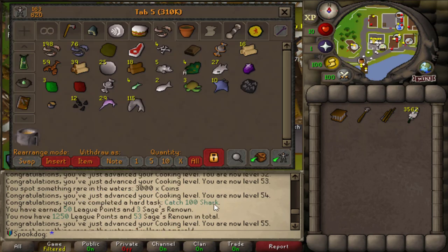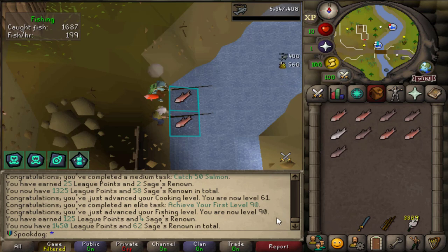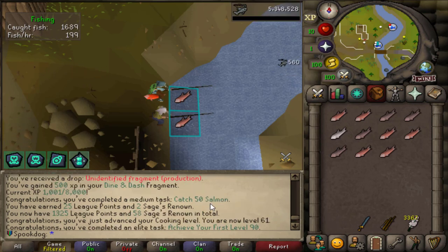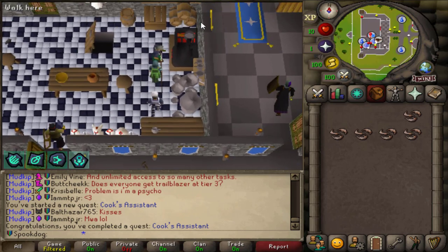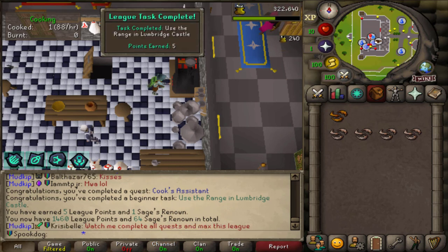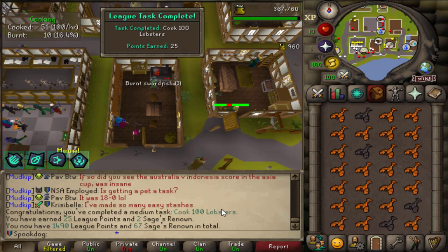I didn't realize but I did the Catch 100 Sharks task and also Cook 100 Sharks — I didn't really expect to get that just through only cooking them through the Chef's Catch relic. Now I'm just gonna go do 100 salmon. I hit my first level 90 — I guess that shows just how much I've been fishing the last couple of days. It's actually Catch 50 Salmon and I did that. There's the cook shrimp task, using this range is a task, and successfully cooking 5 pieces of food is also a task. Cook 100 lobsters done.